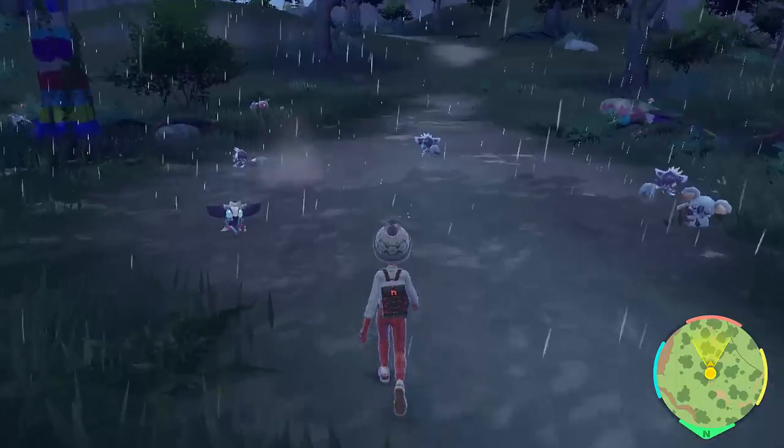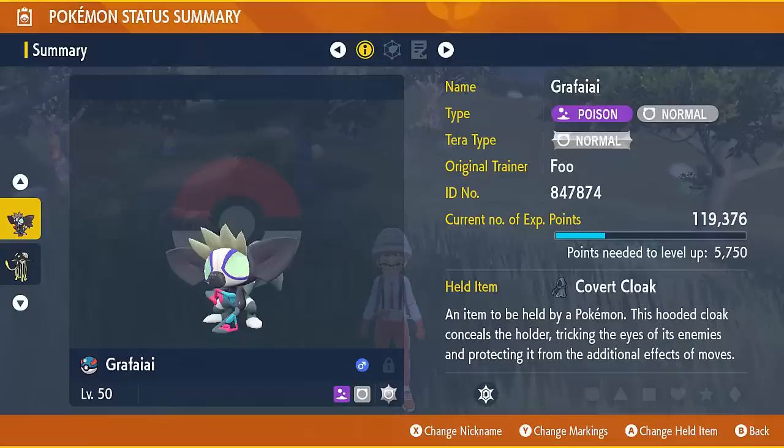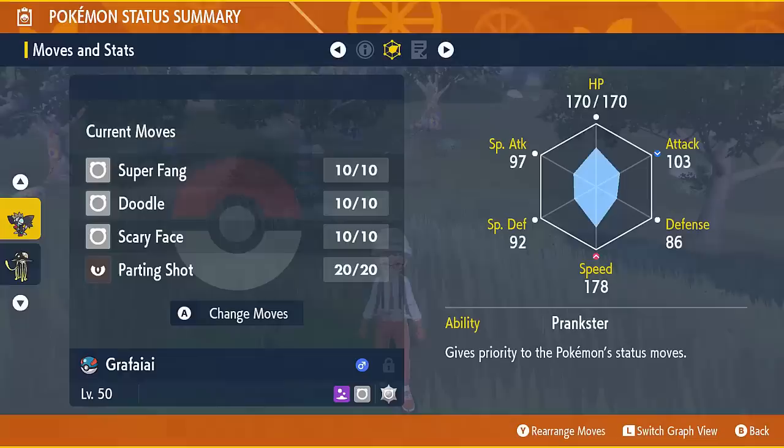Hello everybody, it's Fu here. I've been working on some really cool teams and today we have a Grafaii team. This is a Pokemon that I've been really looking forward to using because it is our first Poison Normal type and it's our first Poison type with a Prankster ability. Both of these things are things I've been waiting for, so I really really like the potential for this Pokemon.